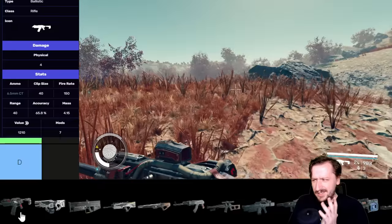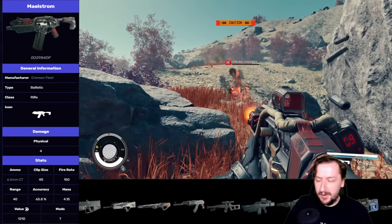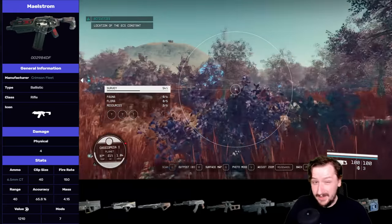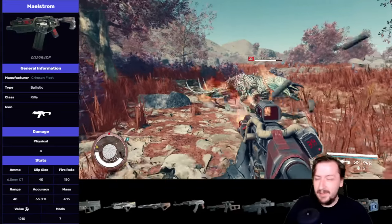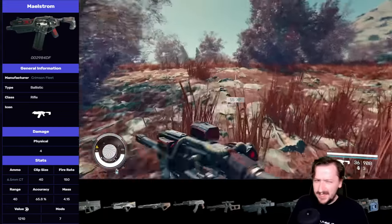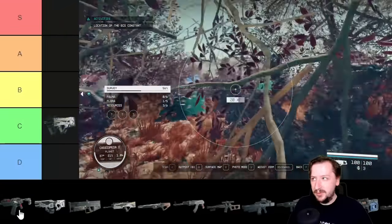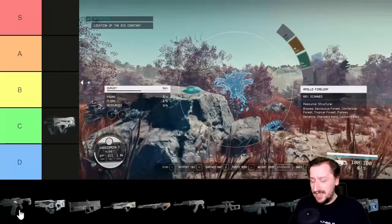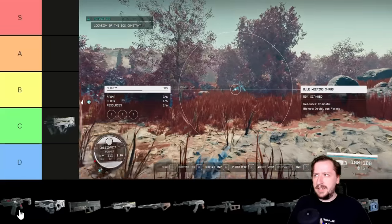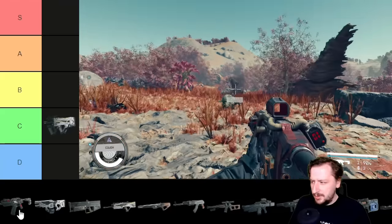Our next weapon is the Maelstrom. The Maelstrom is basically the space AK slash M4 — kind of both mashed together and sort of its own thing. This is the space assault rifle, shooting the 6.5 millimeter cartridge, which I believe only this and the Kraken fire. It's super common to find: raiders have it, spacers have it, basically any space mercenary has it. Vendors always sell this gun and the ammo. Just like the Grendel, it does low damage overall, although setting it to semi-auto can get a little more damage per shot, which matters early game.